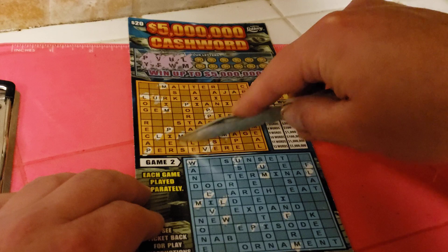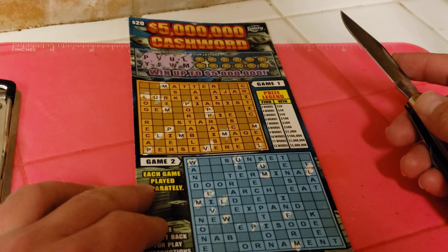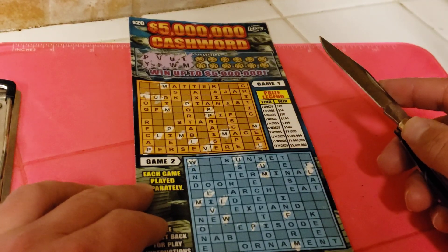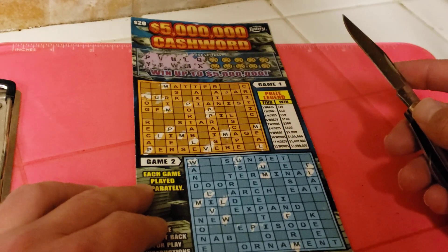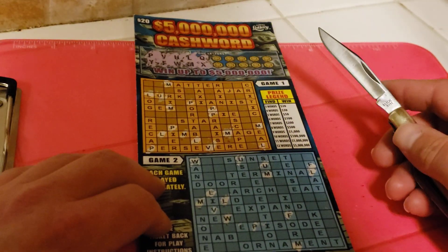Mule. Q and X. This will definitely not be a winner with all these unuseful letters for English words. Q and X — golly. Q and X. And there's the P there. X — taxi. Let's see. Wow, that's like none.